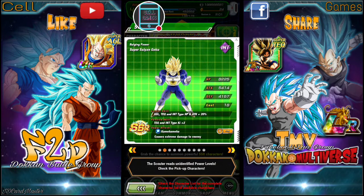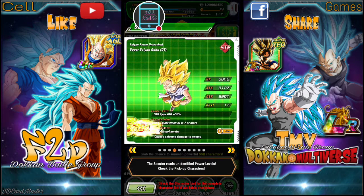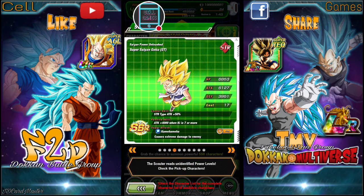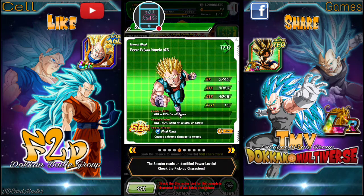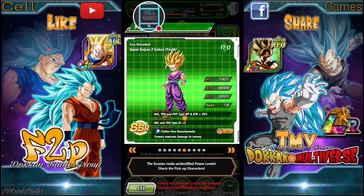This guy — yeah, I'd like to pull more of him. He gets a pretty good token. He changes a STR sphere to the rainbow sphere, which is good. Let's see if I pull more of this GT Kid Goku — that'll be great.